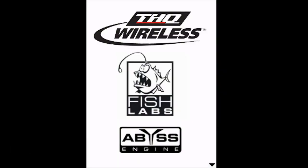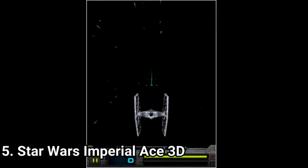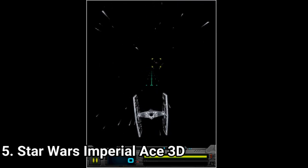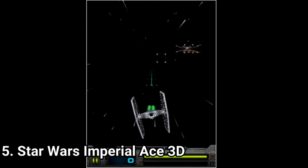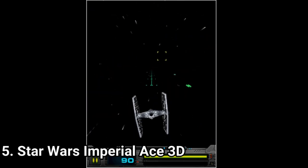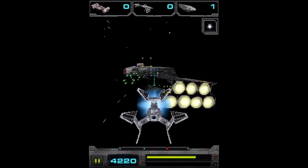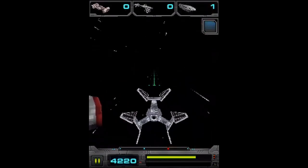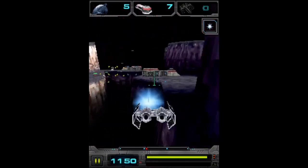Star Wars Imperial Ace is 3D, which is always impressive to see on Java. But unfortunately, the looks are the only selling point of the game. The gameplay is sloppy, controls feel slippery and effects look odd. But the gameplay is still very playable, and if you wanted to show off to your friends that you have a capable phone back in the day, this would be one of the games to do it. The game is pretty decent in gameplay.